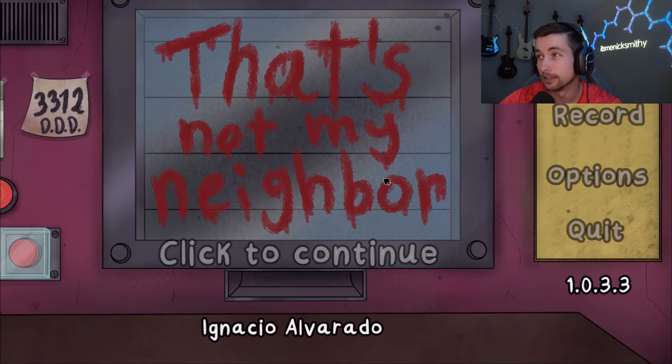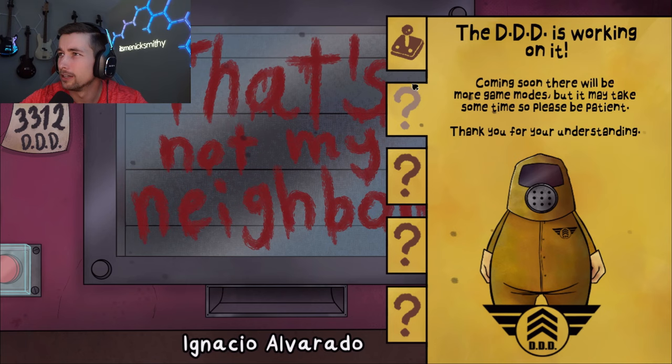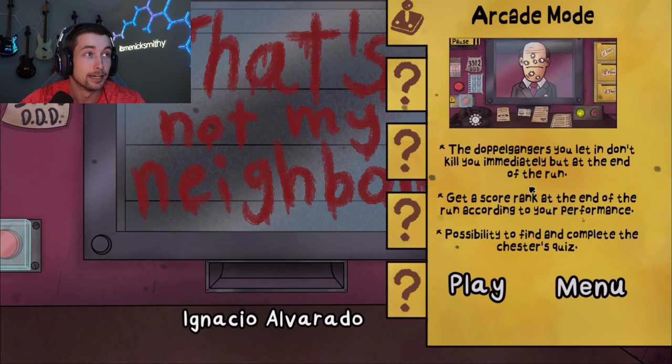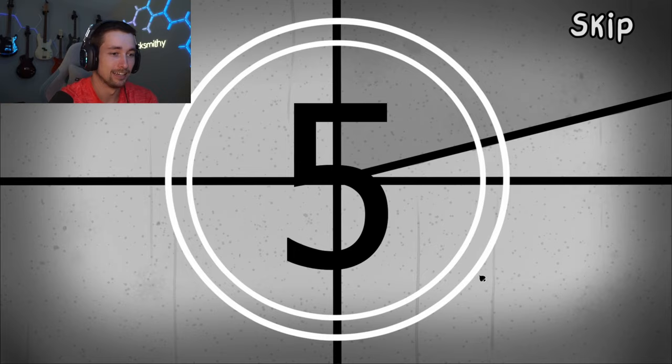Let's get into this. Let me switch this over real quick so you guys can see. Arcade mode — oh, these are all ones I gotta unlock. The doppelgangers you let in don't kill you immediately but at the end of the run. So we gotta find a bunch of doppelgangers and get a score rank at the end according to performance. Let's get it.